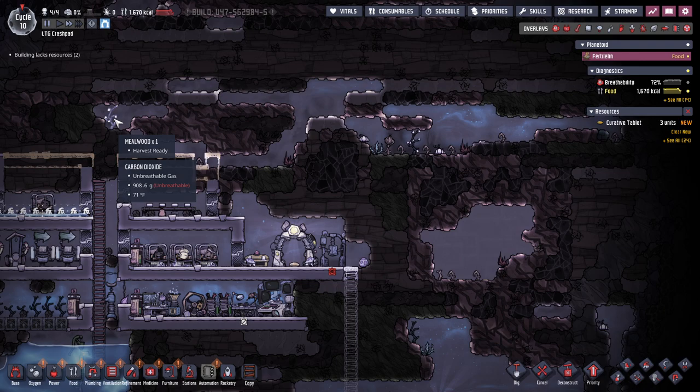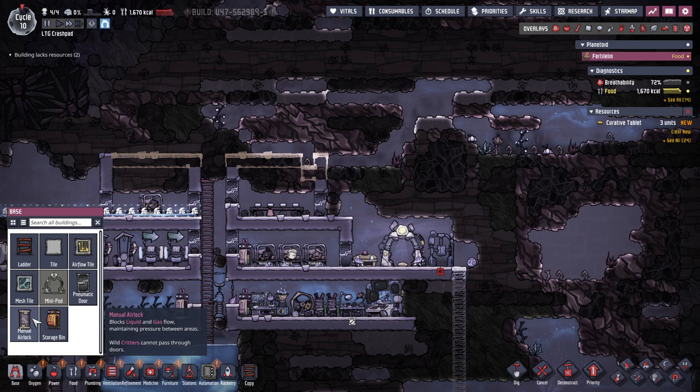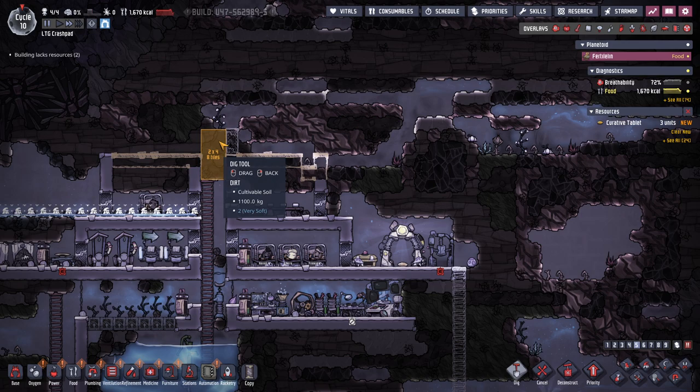Okay wait — we have a chance, this looks like coal. I need these things. I don't want my oxygen flowing up here is the only problem. So I can make a manual airlock. I think I'm gonna do that. I'm gonna dig.